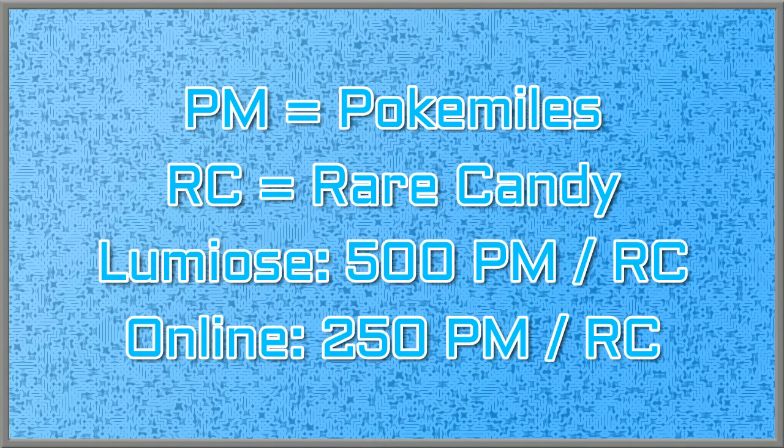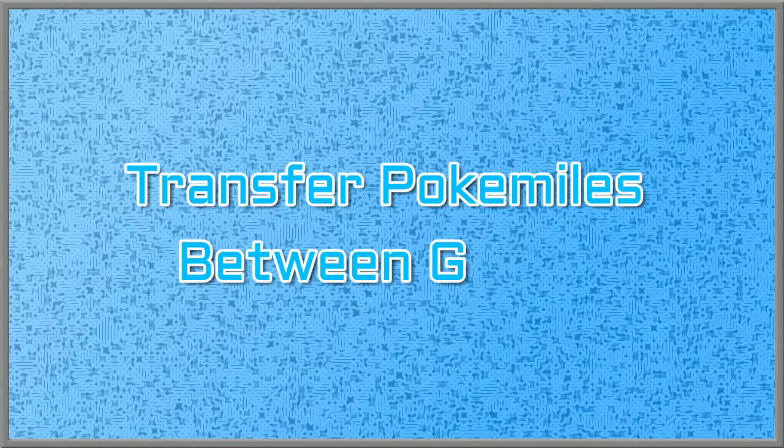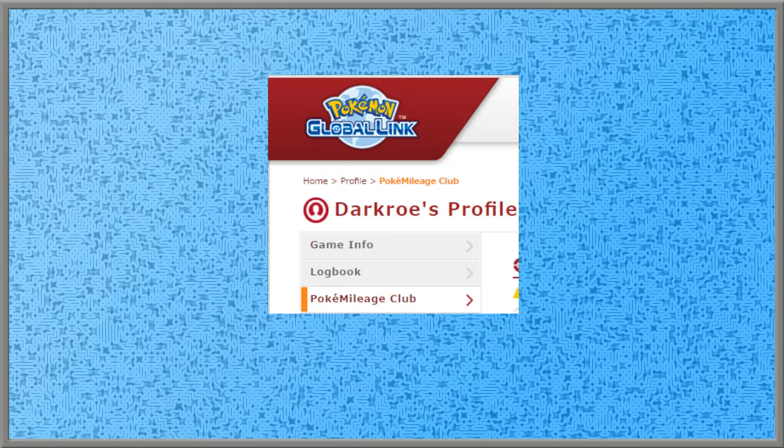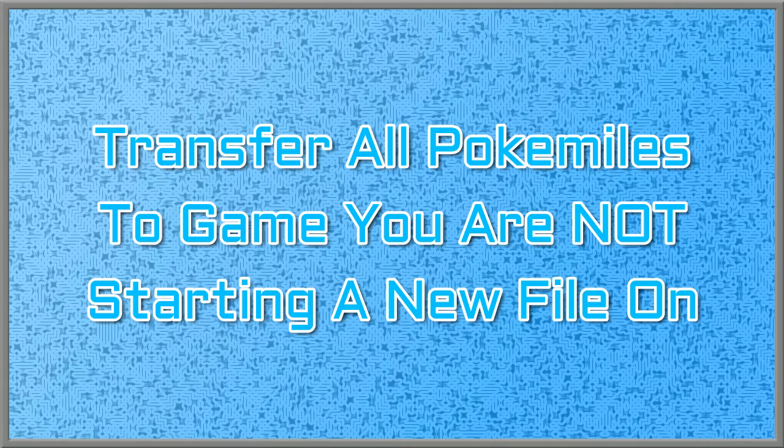The reason we're using the Pokémile online account rather than the in-game option in Lumiose City is because in Lumiose City, rare candies cost 500 Pokémiles each. However, online they cost only 250 Pokémiles per rare candy — half the price, so you'll need to do half the work. To transfer Pokémiles between accounts, click on the menu, go to Profile, then Pokémile Club, and there should be a button — if you have two or more games registered — that says 'Transfer Pokémiles between games.' Follow the steps and transfer all your Pokémiles to the game you are NOT starting a new file on, because if you start a new file, all those Pokémiles will be gone.